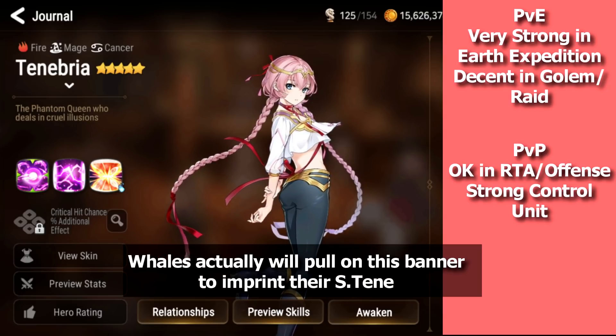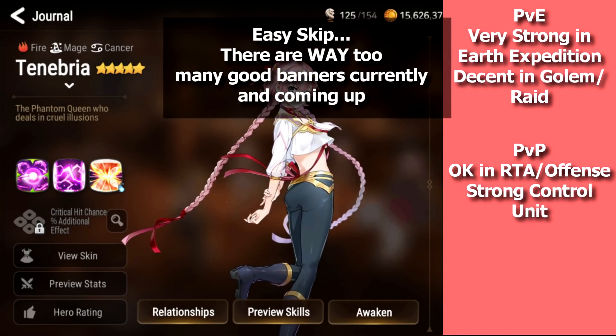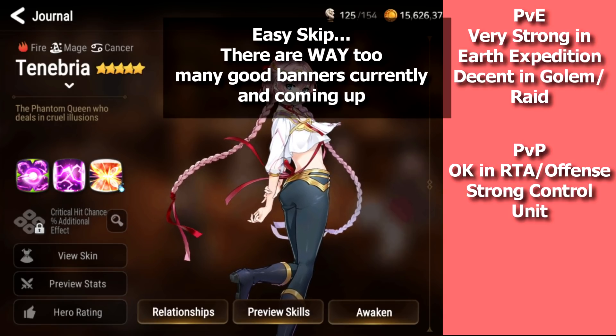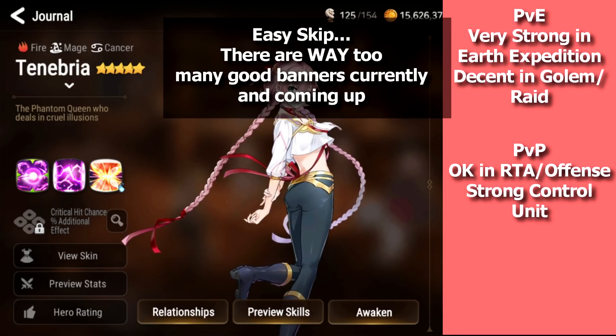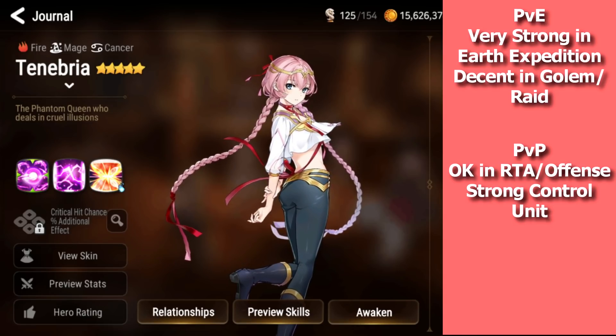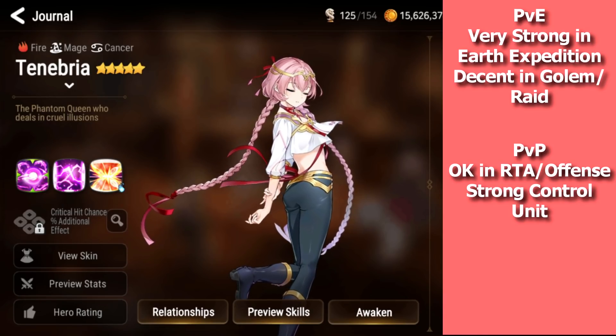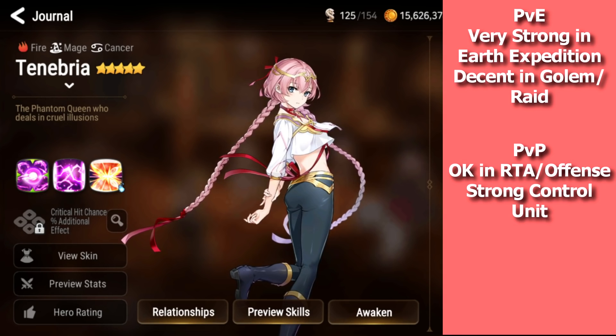In her current state, I don't think she's worth pulling for. She is pretty waifu — she's kind of the poster girl of the game — but she's not that good. I did pull her last time her banner ran because I like her design, but I really recommend against it because there are so many good banners coming up. Tenebria is an easy skip; she's easily replaceable everywhere in PvE, and even in Earth expedition you can replace her with Balanoss and a free-to-play unit like Bomb Model Kanna.